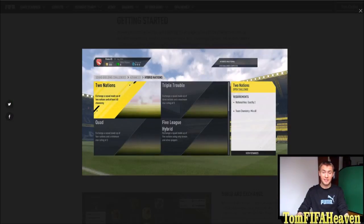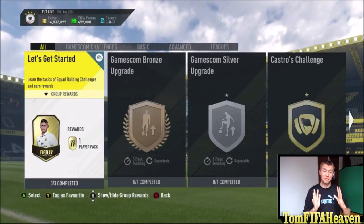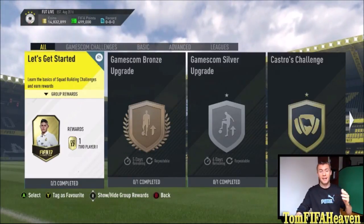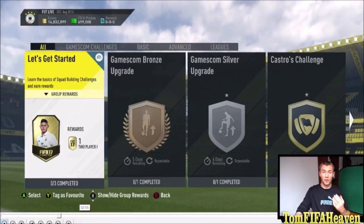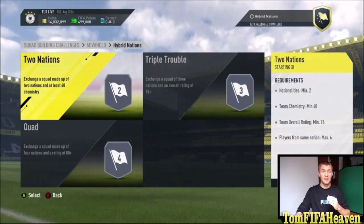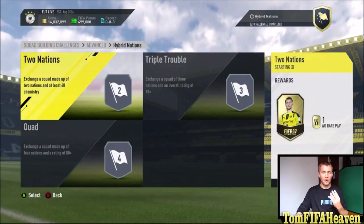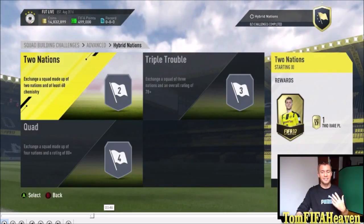There is also, for example, a five league hybrid which will be absolutely amazing. In the EA live stream they showed some really awesome challenges. As you can see in the tabs there is basic, advanced and leagues, and they set up some custom Gamescom challenges for the live stream with some really interesting options. The advanced squad building challenges include hybrid nations where sometimes you need to build four or even five nation hybrids, which would be very difficult but also very challenging and so much fun.